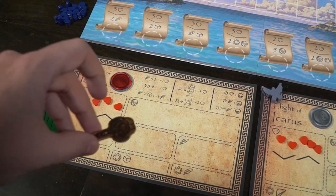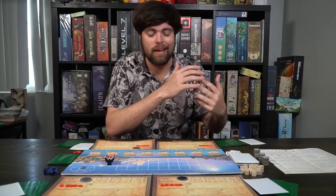After the draft is done, somebody is going to be getting this key — the first player marker key. Once the player gets this, they're ready to begin the game. Playing Flight of Icarus is quite simple. There are two phases in the game: the prep phase and the flight phase, set up in different sections of the game.